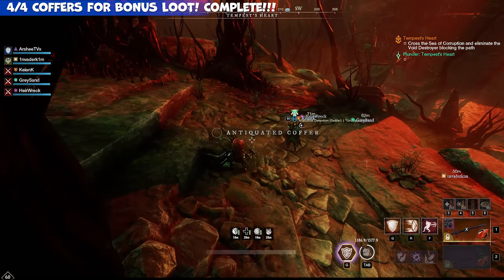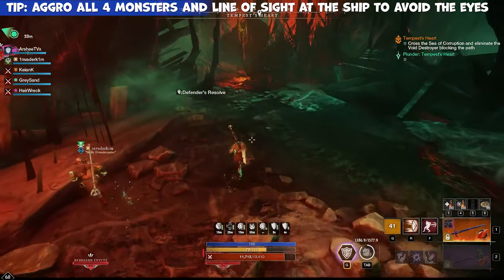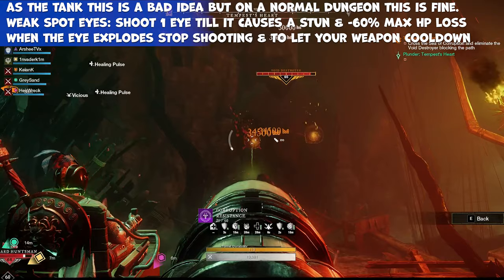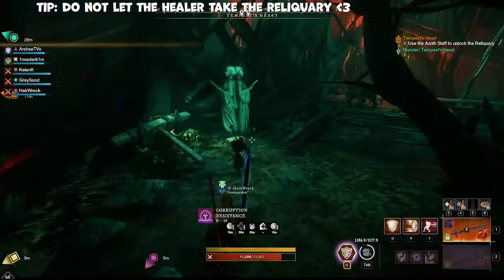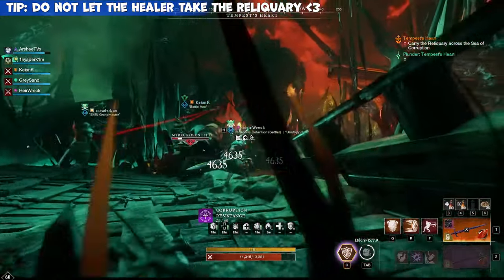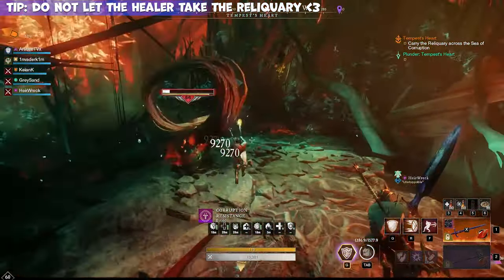Here you'll get a chance to see the Antiquated Coffer — the fourth and final one. Collect the three adds with Defender's Resolve and AoE aggro, then line the side towards the ship on the left-hand side and gather the fourth and final add. In a normal dungeon, use the turret: shoot the left or right eye completely until its head falls backwards, finishing a huge 60% damage onto the eye, then pull down your attack to finish it off. The Reliquary is important for the tank or DPS to pick up — not the healer. You will die if the healer picks it up, as you will need heals through this Sea of Corruption. Repeat this three times and keep the Reliquary near your teammates as they can die from the Sea of Corruption and the adds.